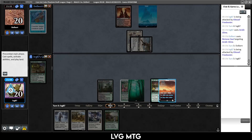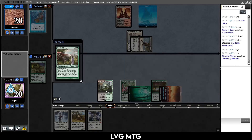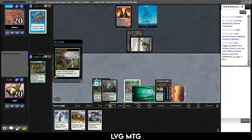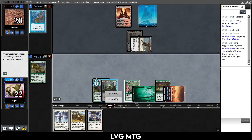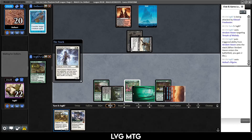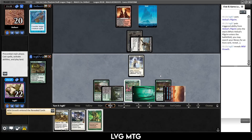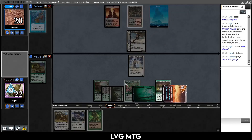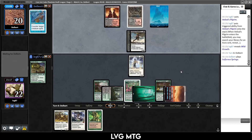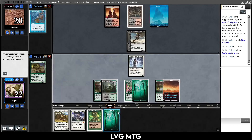They hit with the Freebooter and don't do anything. Verdant Haven — what happens if we play that on the temple and then play the Pilgrim? I'm not 100% sure we have anything in our deck left to get, but I think there is. Wild Growth — better to just get it out there. How does Wild Growth work on an already-enchanted land? Okay, so that does work even if it's already enchanted with something else.